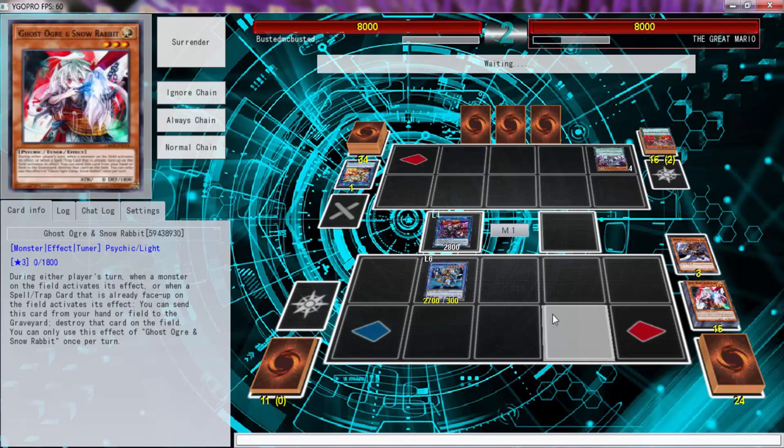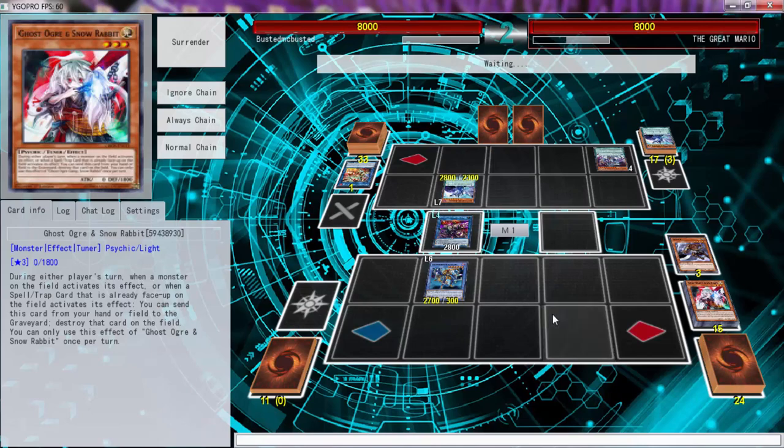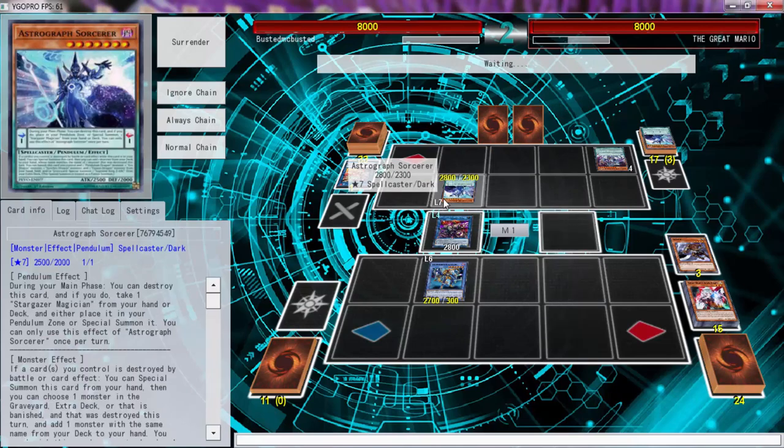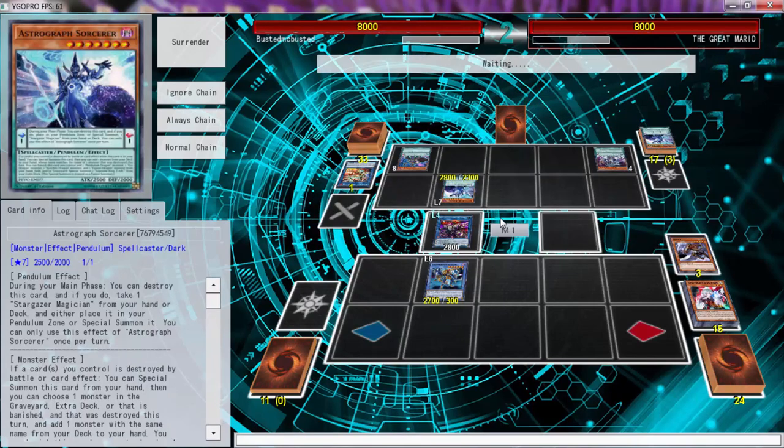I thought Stun was going to top — I was wrong about that. I also said that maybe a few — I forgot what the fourth deck was. You just had Astrograph in your hand? Well that's fine, you already normal summoned so you could Pendulum summon, but you can't search anything because nothing got destroyed. Oh wait, now you can search another one. I can't beat that. I forgot what deck I said was going to top.